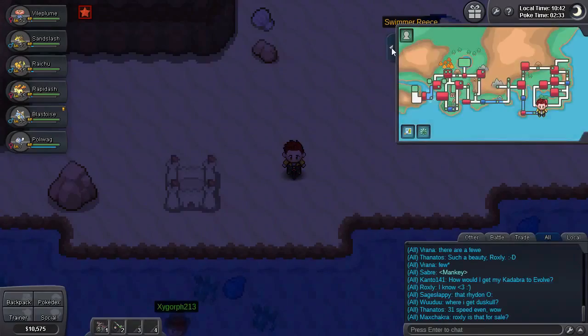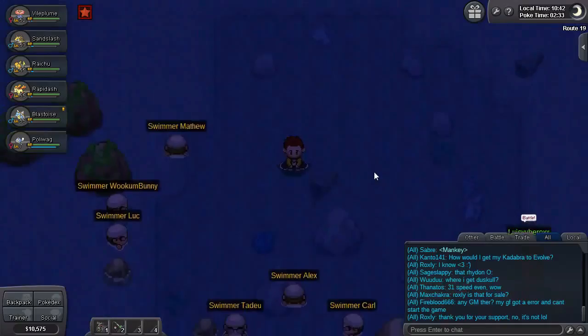Hey there and welcome to part 7! Last time we had beaten Sabrina, so it's time to head south of Fuchsia City and onto Route 19.